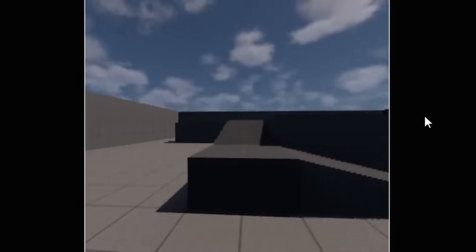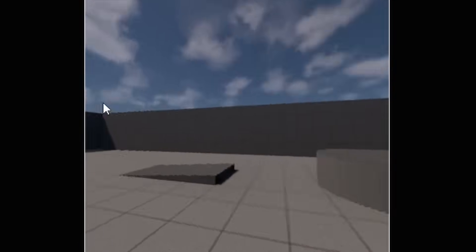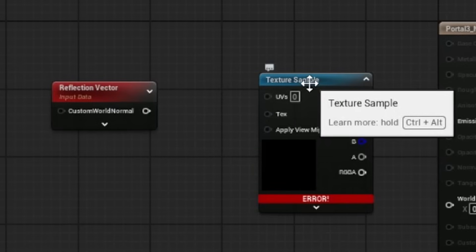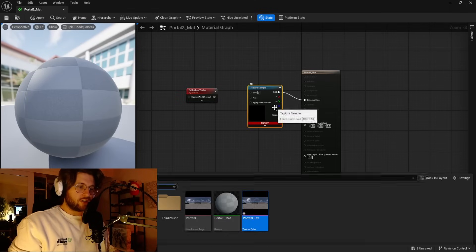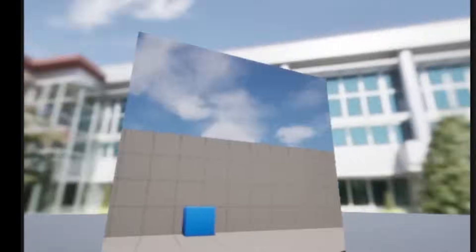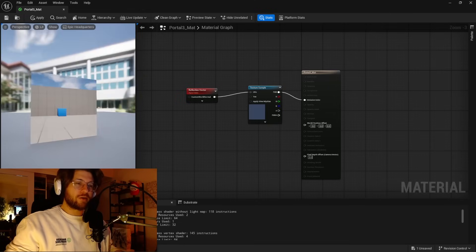What if I click this 3D view? Okay, that is actually awesome. If I connect this to the UVs of the texture — this is the texture of the Portal, right? If I connect this, something should happen. So we're gonna do that. Whoa, look at that. We got a Portal! Holy — oh my god, that is so cool.